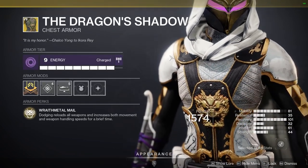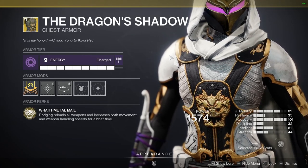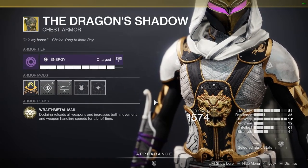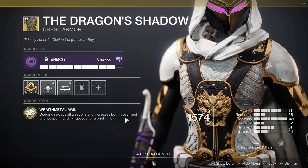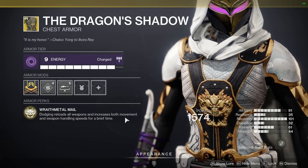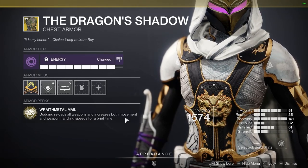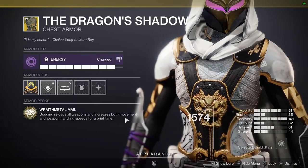For exotic armor I'm using Dragon's Shadow. I've never tried this out until today but I quite like it. There are different dodges — one reloads your ammo, the other gives you additional perks. I'm using the one that gives those other perks, and then Dragon's Shadow still lets you reload your weapons from dodging. Dodging reloads all weapons and increases both movement and weapon handling speeds for a brief time. This is really good paired with the sidearm — you get handling and movement speed bonuses, an immediate reload after a kill, so you can dodge mid-gunfight and have a full clip of Adagio bullets ready to go.